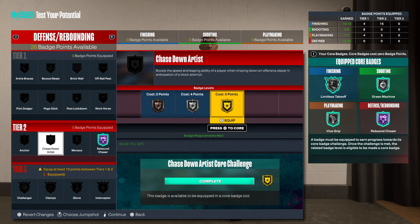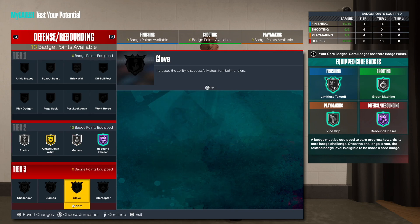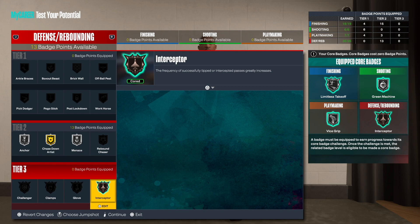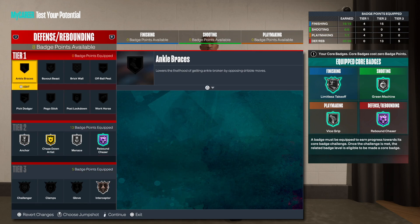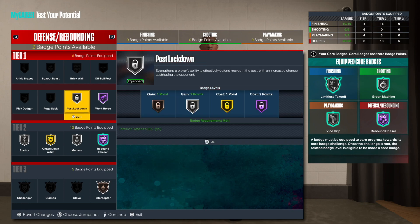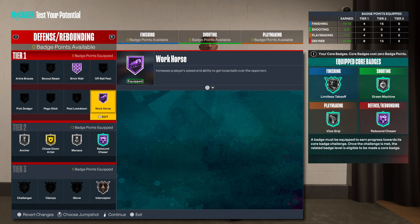For the defensive badges I want Rebound Chaser Tier 2, Chase Down, and Menace of course. I could choose to get Interceptor, Glove, or Challenger. Maybe do something like that with Post Lockdown — I feel like it'd be broken so I'd go silver there too. This is gonna be cheesy, I'm gonna be dominating. Let me know what you thought about this build — until next time, much love.